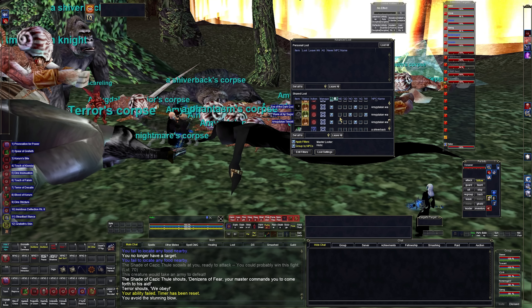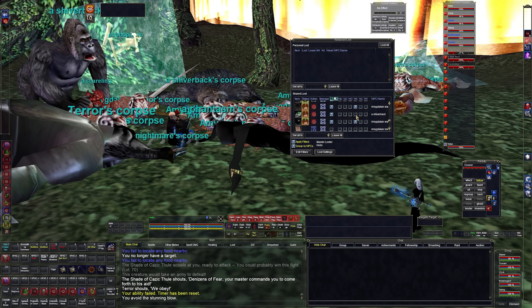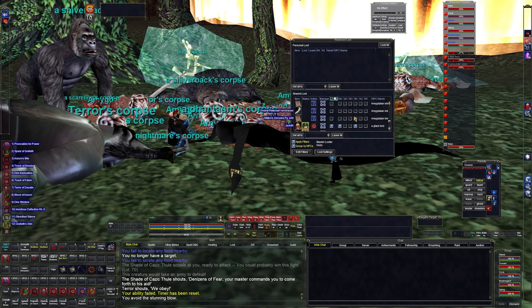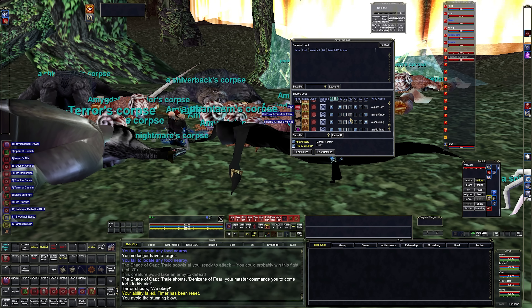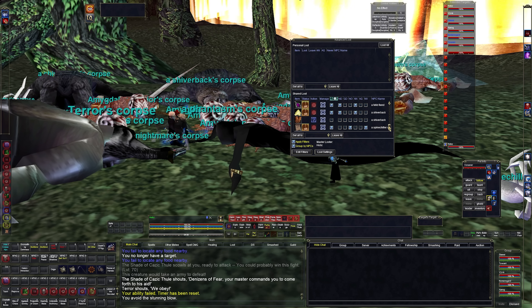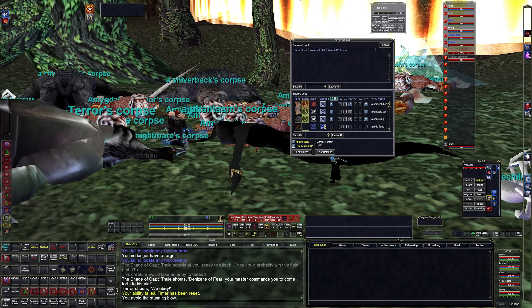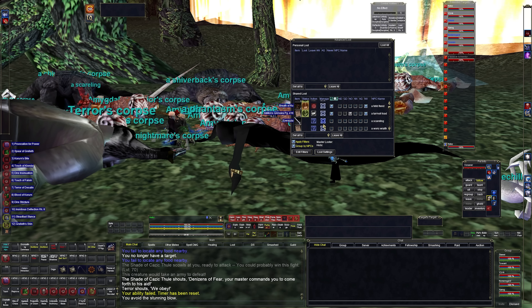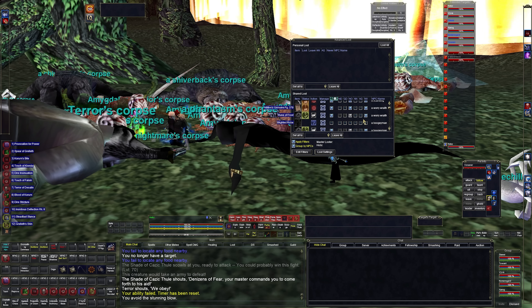All right, nothing else should Death Touch now. Let's hide the corpse and see if we can find that Draculich body. After this we'll go engage Cazic-Thule - he will summon everything in the zone, and then we should be able to kill everything in a few AoE bursts.